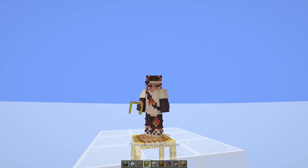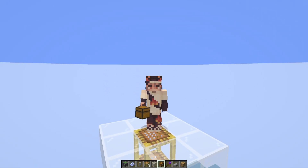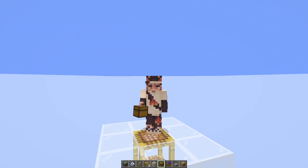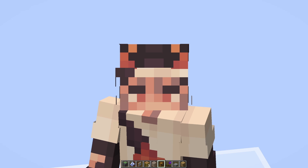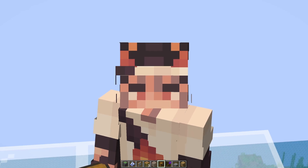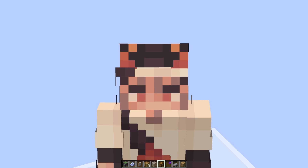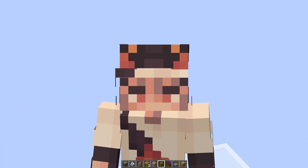I hope you enjoyed this tutorial for the easiest and cheapest mob farm in Create Mod. You don't need dispensers - just some andesite funnels to pick up the loot, and that's the most expensive part. Thanks for watching! If you liked the video, be sure to like it, and I have more advanced tutorials on my channel - or leave suggestions in the comments and I'll see you in the next video.